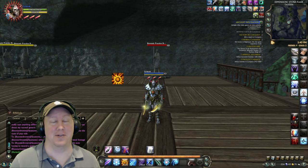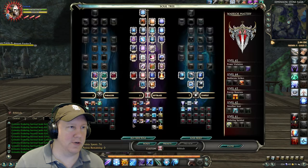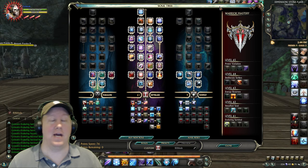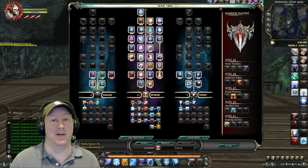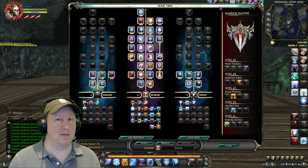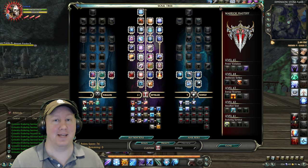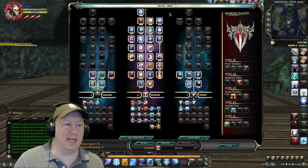We're going to show you the build I've been using. Let's go into the soul tree. If you'd like to see this build on a web page so you don't have to pause the video, check the description below — I'll have the macros, the build, and K-alerts down there. Keep in mind the macros may be updated from what's shown in the video, so refer to the description for the most up-to-date version.